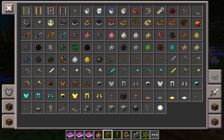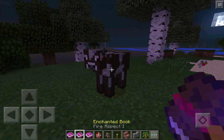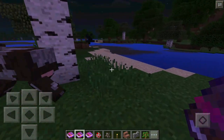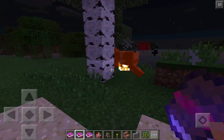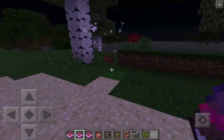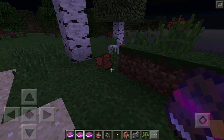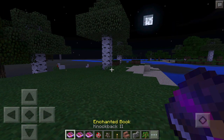Let's go ahead and grab a cow, spawn that in, and hit it with the Fire Aspect 1 book. As you guys can see, it is burning on fire — this bug does actually work. This bug will most likely be removed in 0.16.0, but as you guys can see, the steak is cooked. That is absolutely amazing.